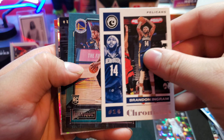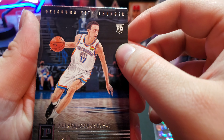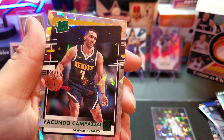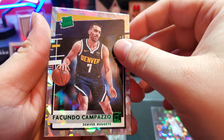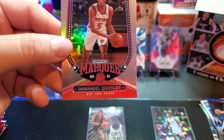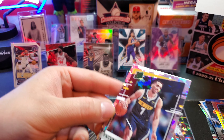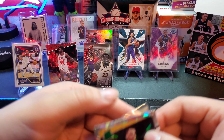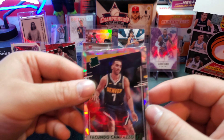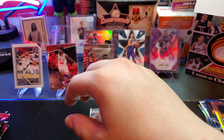Brandon Ingram, and we got another green cracked ice coming up - a James Wiseman! And a green rated rookie Campazo - wow that looks nice - followed up by a Marquee Emmanuel Quickly. Fernando Campazo for Denver, and it's a rated rookie - that is so clean. These green cracked ice are something else. I feel like we've ripped so many cards and we still have so much to go.